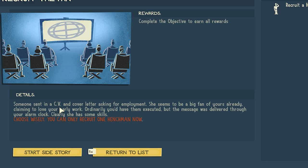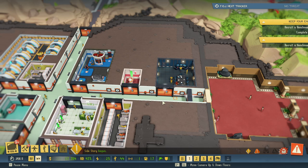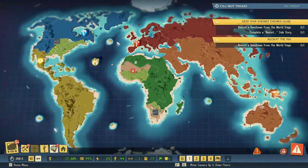Someone sent in a CV and a cover letter asking for employment. She seems to be a big fan already, claiming to love your early work. Ordinarily you'd have them executed, but this message was delivered through an alarm clock — she clearly has some skills. I totally want to get that person. We need to find them on the world stage. Oh, down here — it's an Australian superfan. We actually have to come down here and unlock this area.